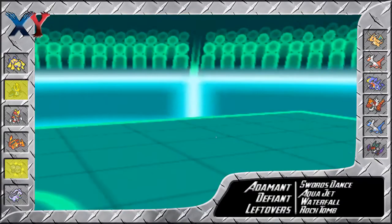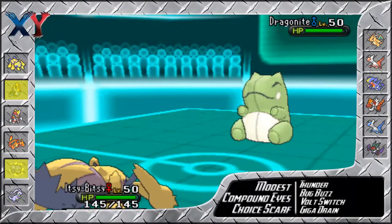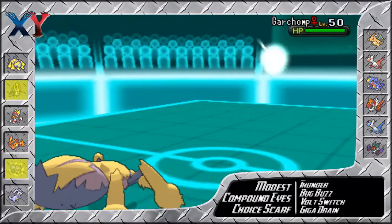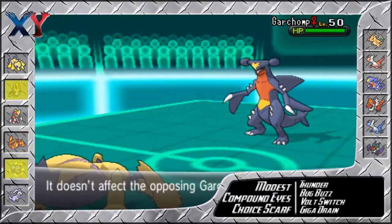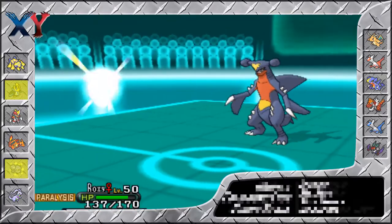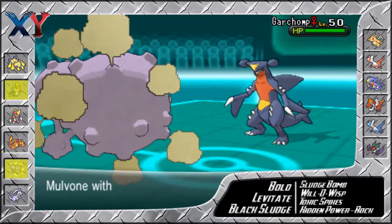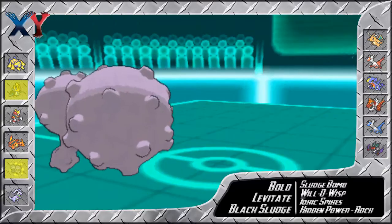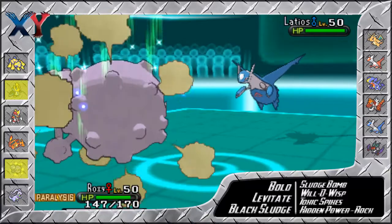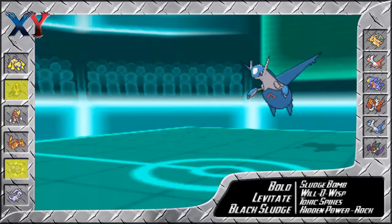Now he's going to phase me out into my Galvantula, but he actually switches out into his Garchomp. I bring in my Weezing — I wanted to get the Will-O-Wisp off, but it just doesn't end up happening due to paralysis. He goes into Latios, so I'm going to pull back into my Empoleon, because Empoleon's the King of the Sea.